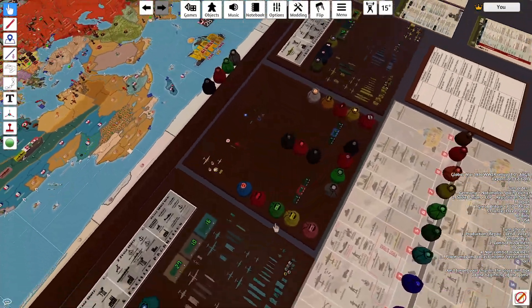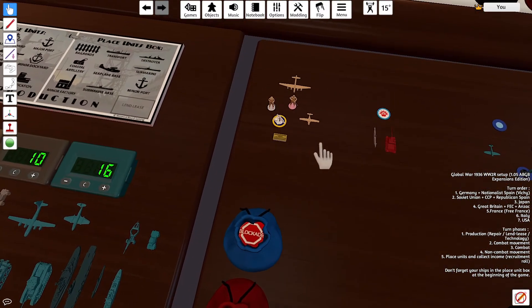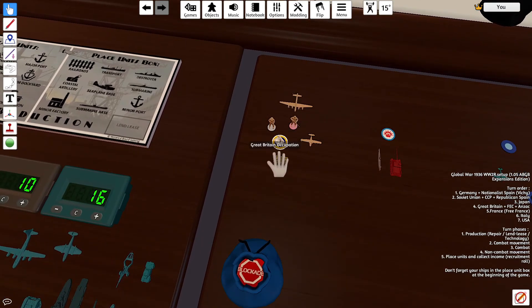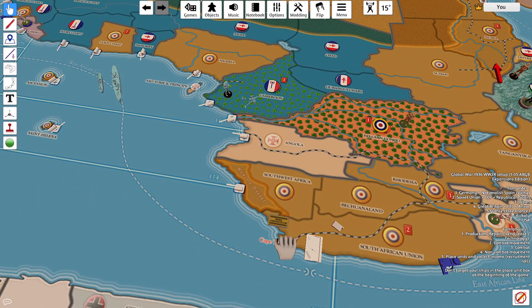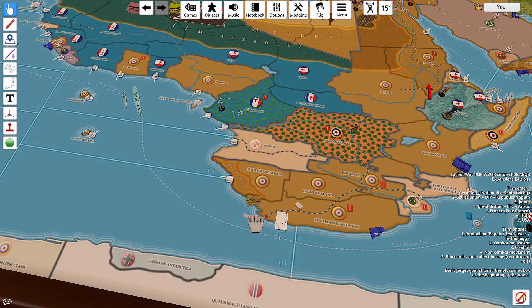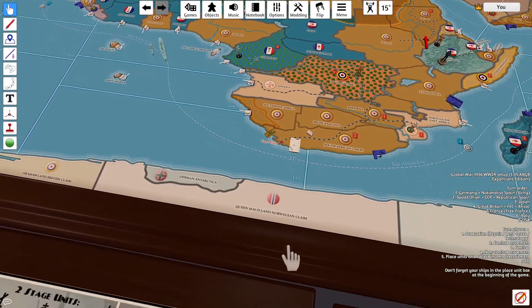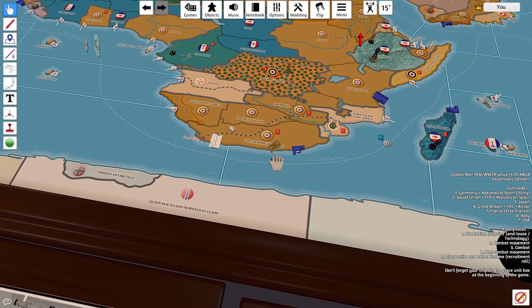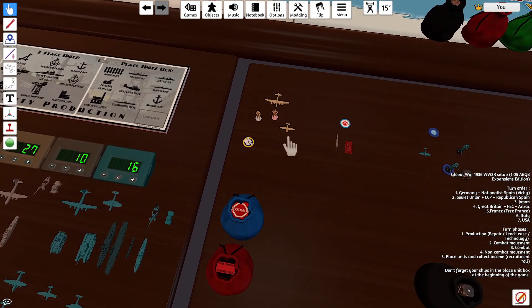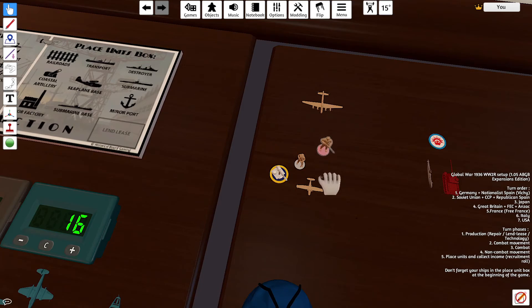Let's move on to my purchases. Britain is going to be starting a minor shipyard in South Africa. That will cost 2 IPP, going on the C zone bordering 1-1-6. Then I'm going to build a seaplane for 9, an Airborne for 12, and a Colonial for 16.